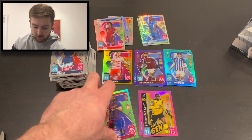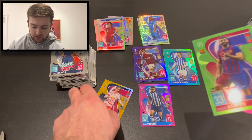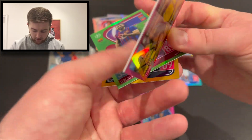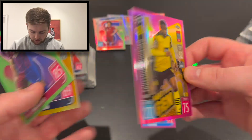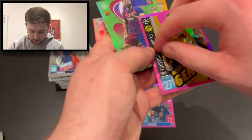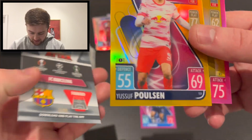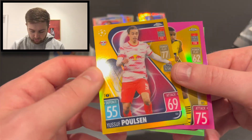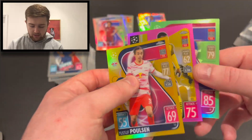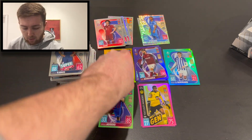Highlights of the box: the pink Mukoko numbered 48 of 199 for Borussia Dortmund, the Sergio Agüero neon numbered 21 of 99, and the best pull overall — the Yusuf Poulsen orange card numbered 15 of 50. Not too bad at all! Thanks so much for watching — there'll be one more of these boxes on the channel.